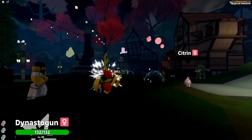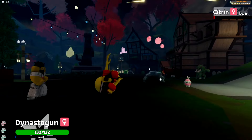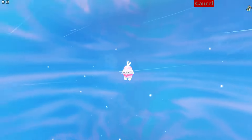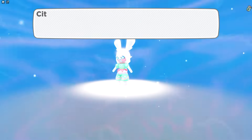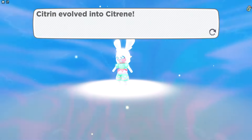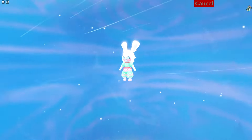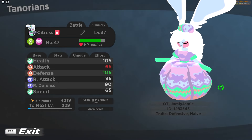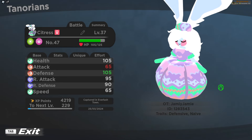Every now and then when you interact with one of those orbs you'll get a Citrin encounter, which seems to be fairly uncommon. All of these Citrin reskins can only be female, so once you've gotten your Citrin you can only evolve into Citrine starting at level 21, and then evolve your Citrine into Citrus starting at level 37. Note that there's a bug where Citrus shows up as a question mark during the evolution screen, so here's a better look at it.